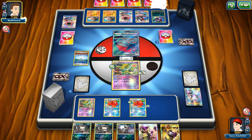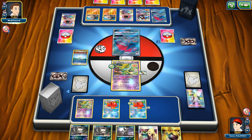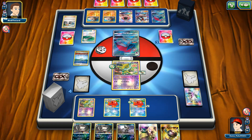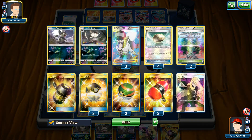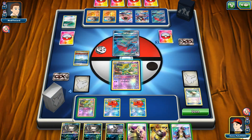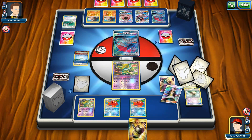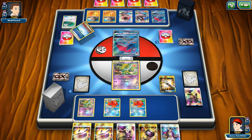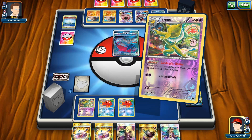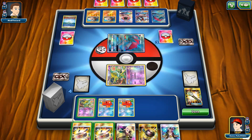Top Willy discarded for another Zoroark. Obviously he needs Double Colorless Energy, but when he gets it I already have my Enhanced Hammer ready. He is very close to being down to two Prize cards. I'm going to lose two Floatstones — that's a very powerful play. I now have Cynthia one more time — give me the Field Blower or Stadium card, I need it so badly. And there we go, there is a Field Blower, finally.